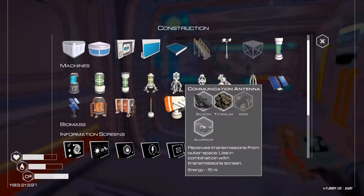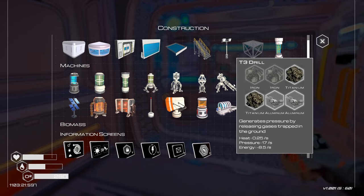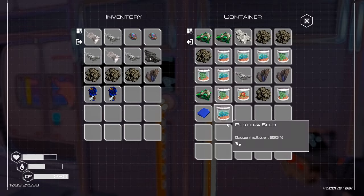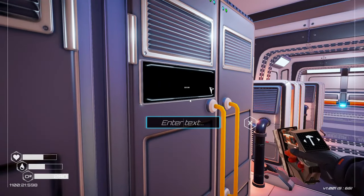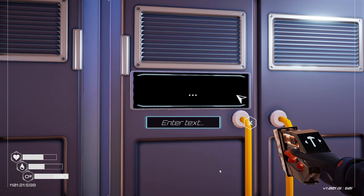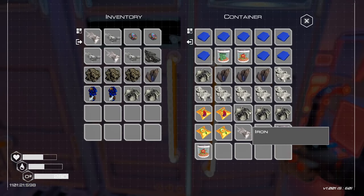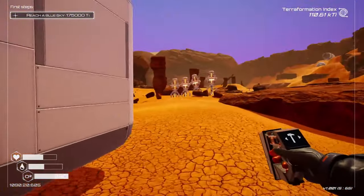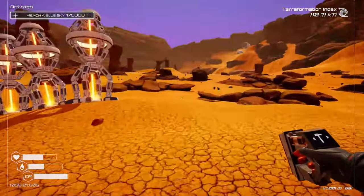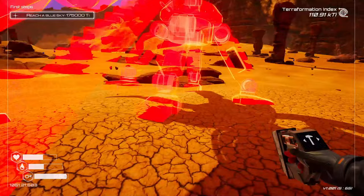I need the deconstruction microchips and three super alloy for the recycling machine. Let's do a tier three drill — I only need two iron to make a tier three drill. Let me find some iron. There's two iron there. Let's place that down — and there is a tier three drill. Move this around, that's good on that.